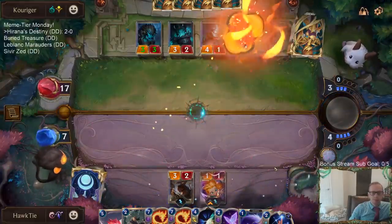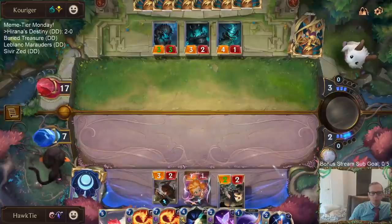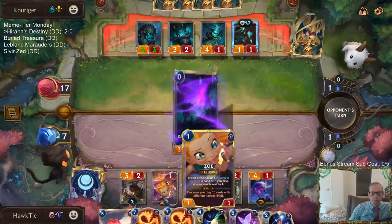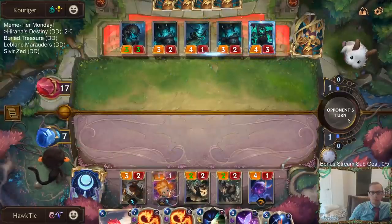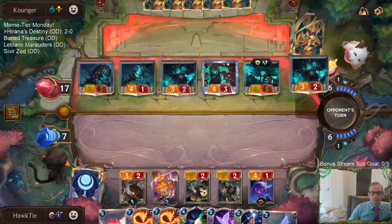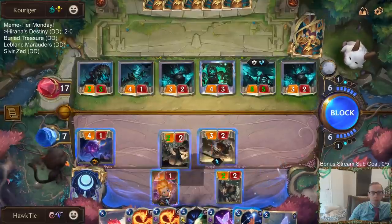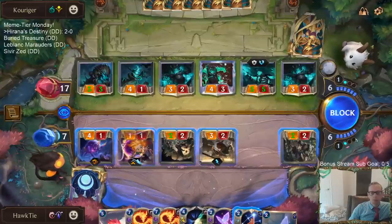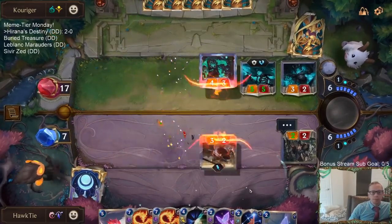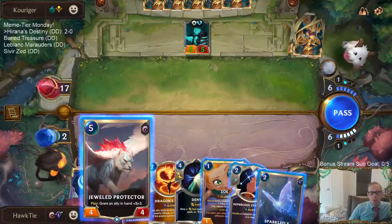I just have to let it happen. We don't want any trouble. Really, really impressive hand for them. Good deck. Atrocity kills me if I tap under it — if I play Jewel Protector, I tap under Atrocity and it'll kill me.